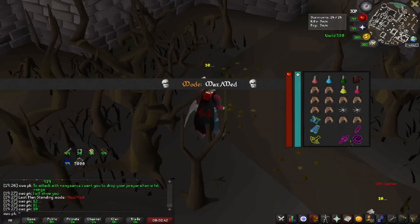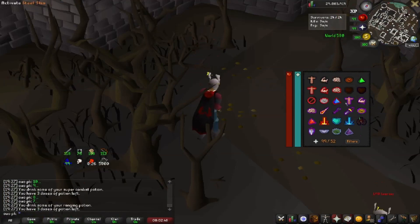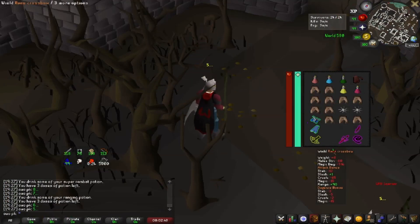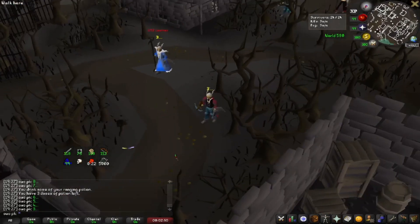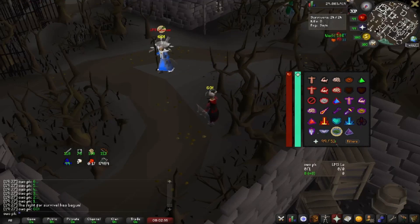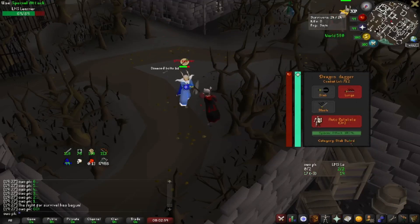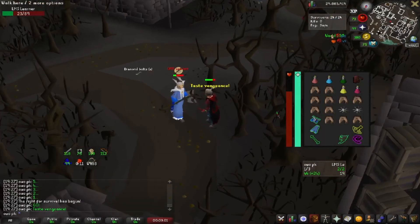Okay, so we're in. First, you're going to want to hit your venge quickly, and you're going to drink your potions and stuff. This can be used outside of LMS as well, so don't be afraid to use it outside of LMS. Here, we've got a guy. I'm going to keep my prayer down for the first hit, so whatever he throws at me, the vengeance is going to come back on him. So see, now he's venged.